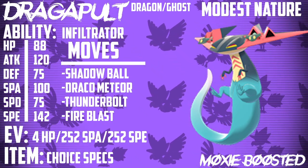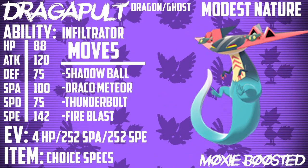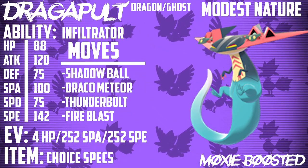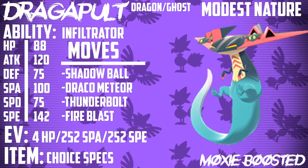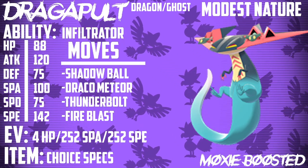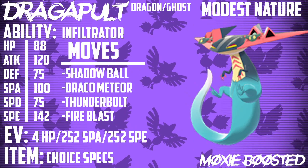Dragapult — a really, really cool Pokemon. Dragon/Ghost is pretty rare. I believe the only other Dragon/Ghost type we have is Giratina, so that's pretty interesting. Now, where this Pokemon goes from being cool to being absolutely insane is its stats. 88 HP — nothing really cool. 120 Attack — that's actually really solid, about the same as Grimmsnarl, which is already a pretty big threat in the format. Defense is 75 — pretty low. Special Attack 100 — usable. Special Defense 75 — kind of low.